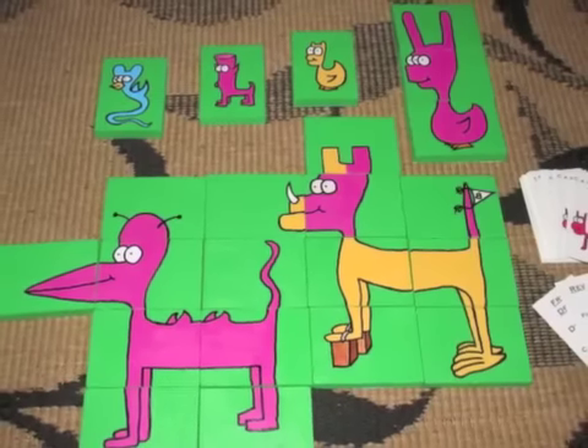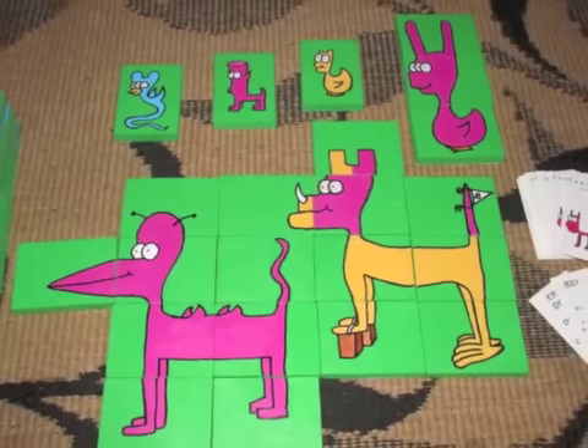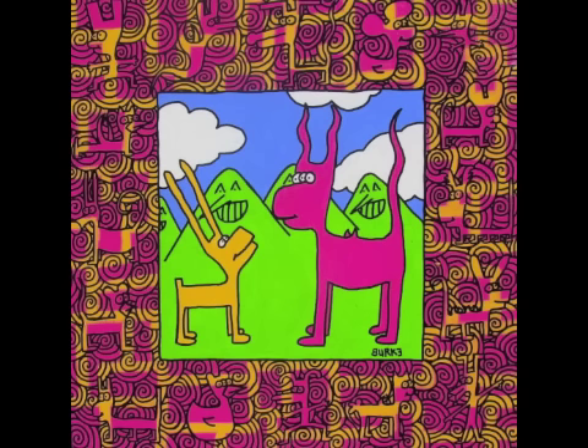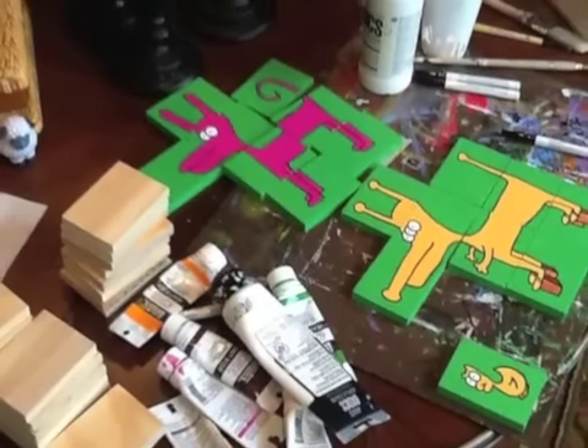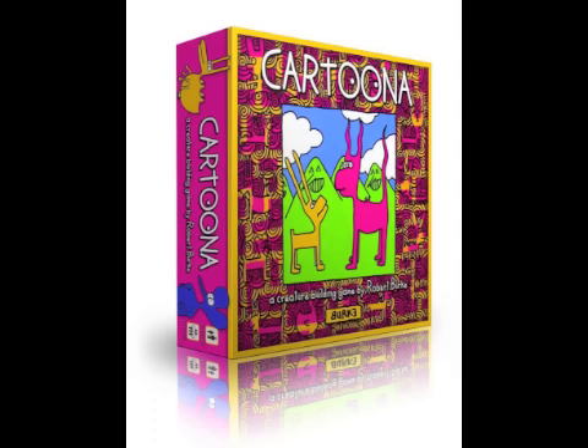About three years ago, Robert had an idea to develop a game using his creature part alphabet so that others could experience the fun of building wacky cartoon characters in the same way he does. After thousands of hours in development, Cartoon-a is finally ready for production.